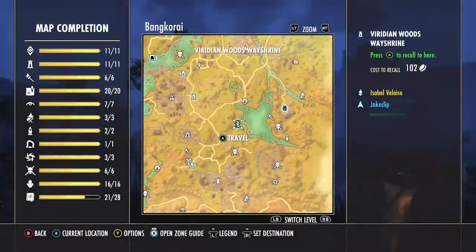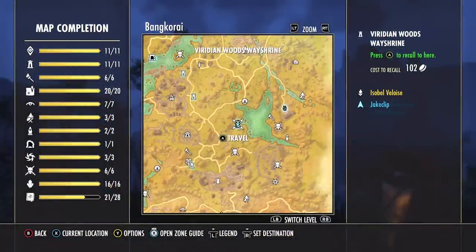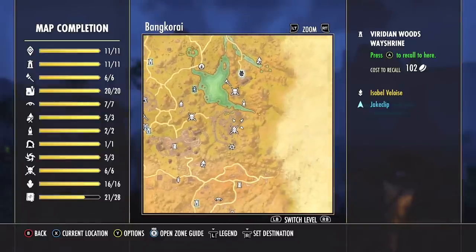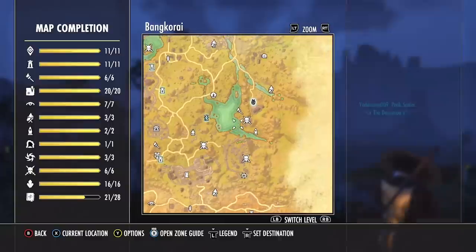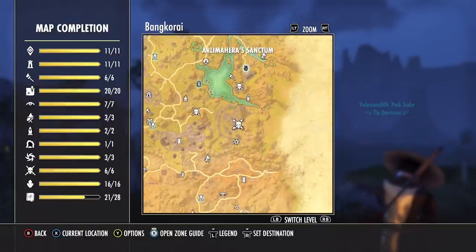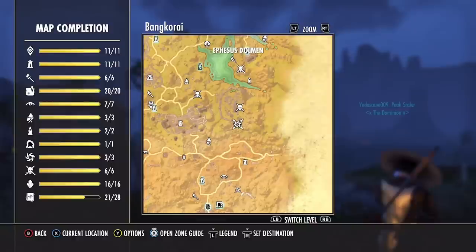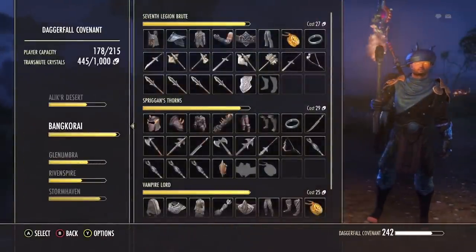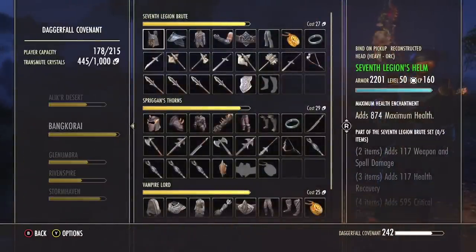We are in another doom-and-gloom looking zone, and that is Bangkorai. Bangkorai is another one of my favorite zones to run during events. Look at this — they put these bosses right next to each other. If you actually jump this correctly, you don't even get dismounted in the water. You can weave in an anchor. This was honestly my favorite boss farming route for the majority of events. But we need to talk about what you're going to be looking for. If you're in Bangkorai, it's Seventh Legion and it's Spriggan's.